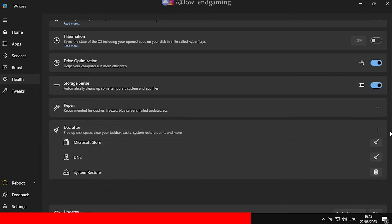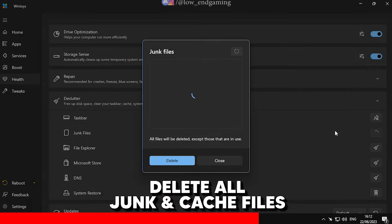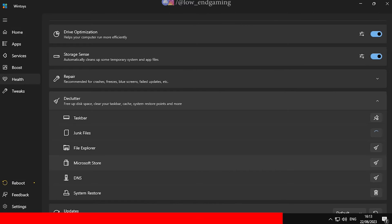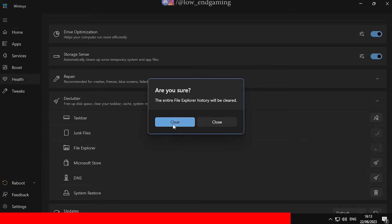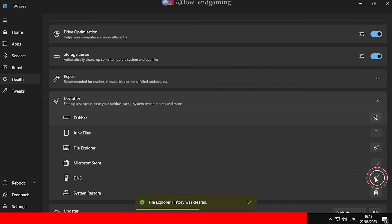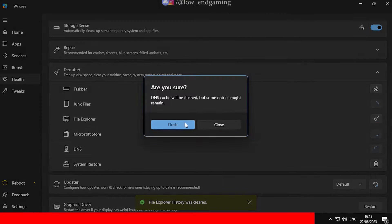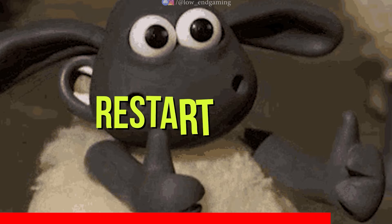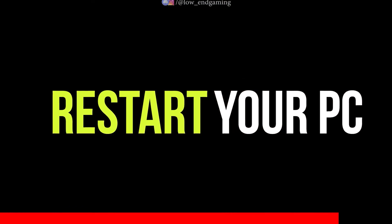Now go to Declutter — here, delete all the junk files and clear cache for File Explorer, Microsoft Store, and flush your DNS. And we are done — now just restart your PC so that all the changes take place.